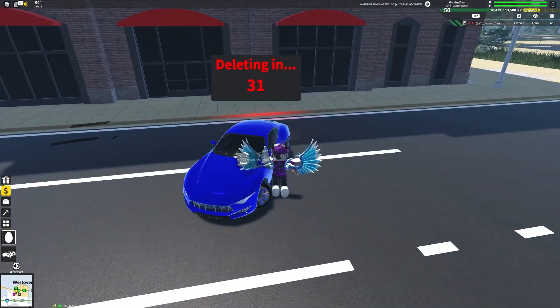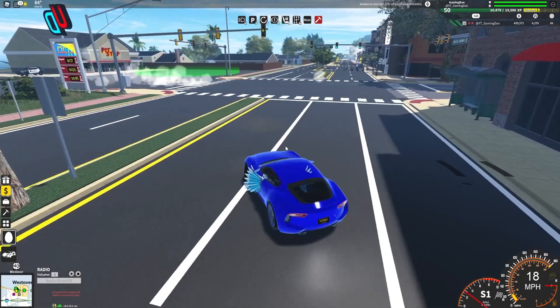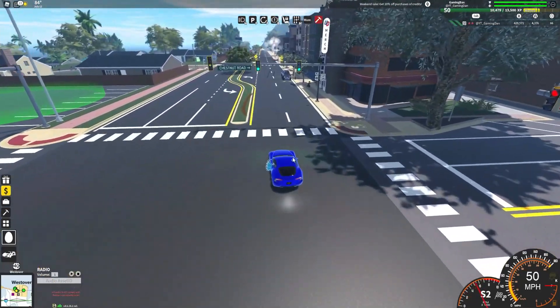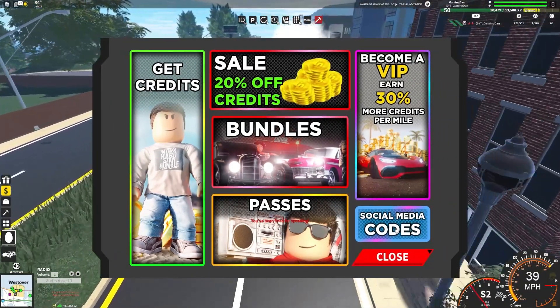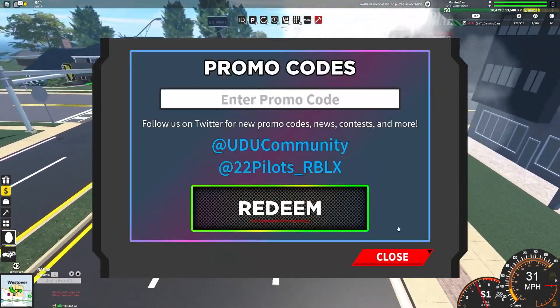If you do not know how to claim codes in Ultimate Driving, go to the left side and click on the shop button, then click on social media codes. After that, the code menu will come up.